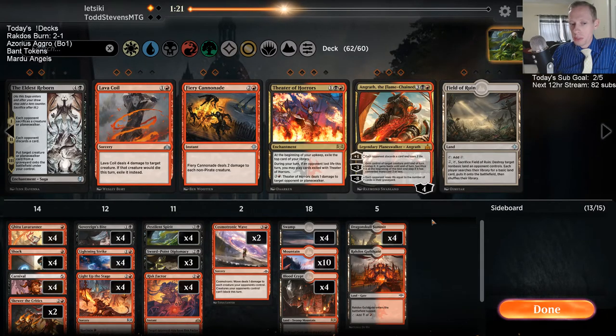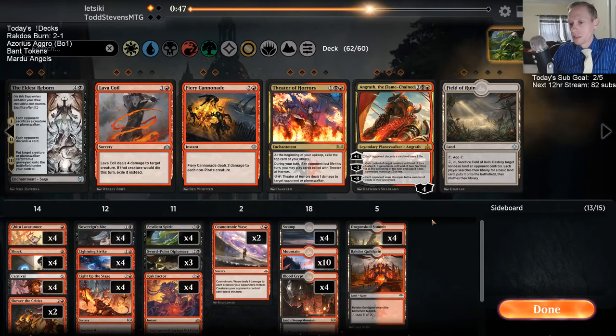We couldn't deal enough damage to our opponent — I mean, I guess there's a chance they just take the four damage, but that's just not even a chance. We lost our other games because we didn't hit land drops. That's our first game we lost for having too many lands, but we drew tons of cards with the Diplomacies and Risk Factors. I kind of want to play these Angraths.